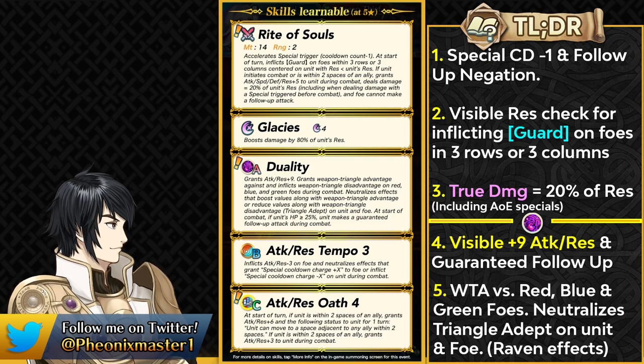Against colorless units, Arvel doesn't really have any weapon triangle advantage. This skill can also neutralize the triangle adept effect, which means that against Raven Tome opponents, Arvel just has a neutral matchup. This could be relevant if you're trying to tank Arvel with a Raven Tome mage like Fallen Leon, or when Nagi gets a weapon refine — she does have the Raven threat. It also restricts Arvel from running Triangle Adept themselves, whenever it becomes a sacred seal.